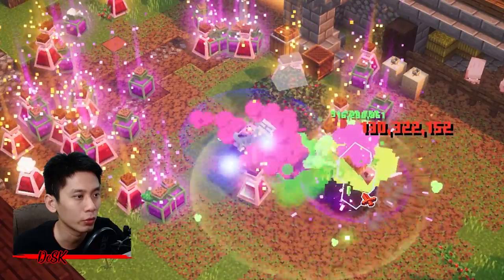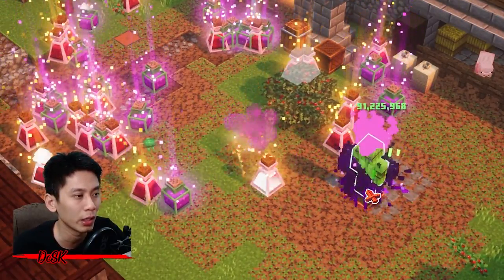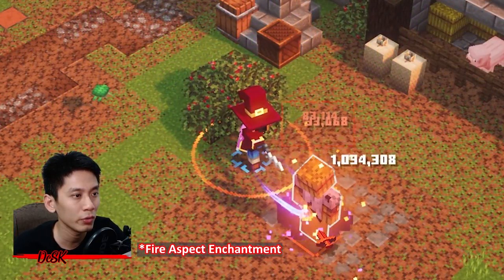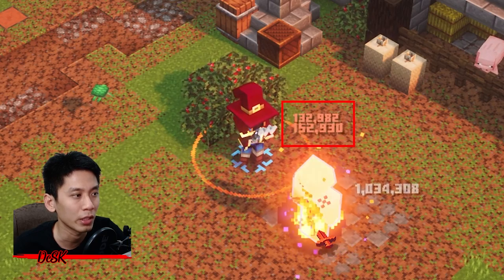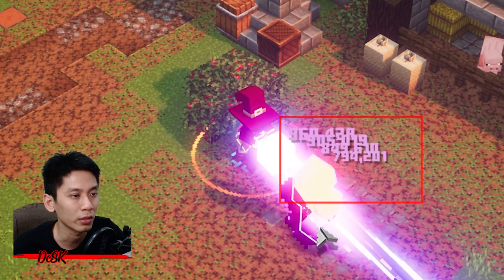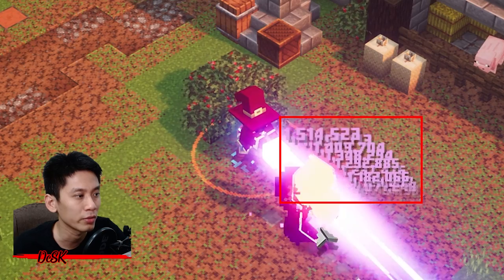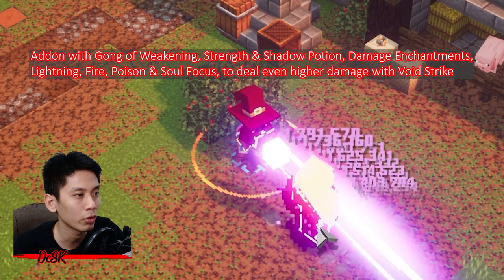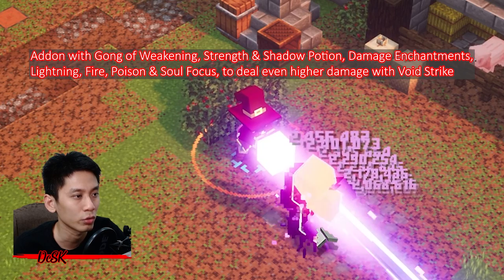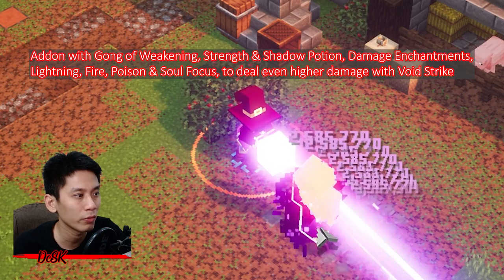Attacking without Mushroom is quite a good choice after this new update with this enchantment — you will be dealing a lot of damage. If you attack with a fire enchantment, you can clearly see that the fire damage is increasing. Same goes for using a Corrupted Beacon — you can also see that the damage is increasing as the multiplier rises. You can also add on Gong of Weakening, Strength, and Shadow Potion damage enchantment, Lightning, Fire, Poison, and Soul Focus. If you are using any elemental damage, you can deal even higher damage with Void Strike.